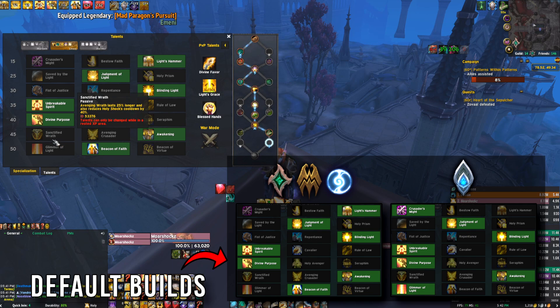In the 45 talent row, Sanctified Wrath and Avenging Crusader unfortunately don't match up to what we need this expansion. Awakening is just way too strong, especially with our tier bonus and with Necrolord Holy Paladin and its legendary being a thing. Just default to Awakening — it lets you spend Holy Power and get potential procs of Wings, which is why it's so good. There's always a benefit to spending Holy Power even if there's no healing to do; pressing Word of Glory for a Wings proc lets you have Wings for the next 10 seconds to do damage.